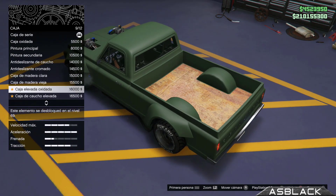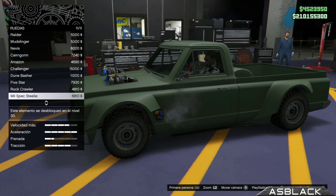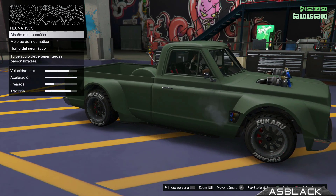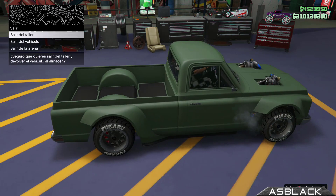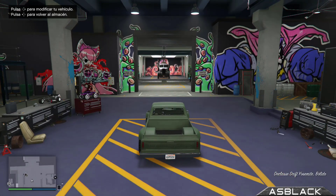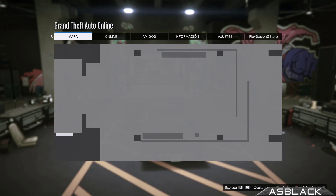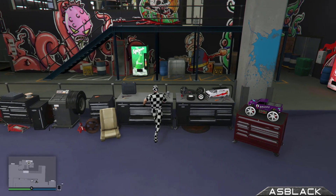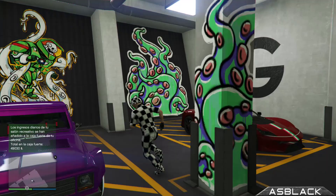Para el truco del Bandito ya sabéis que tenemos que venir desde el búnker, ponernos a reaparecer en el búnker. Desde el búnker luego ya nos vendríamos a la arena. Es muy fácil: solamente hay que entrar en el Bandito, salir y hacerlo con el botón options de la pausa. Aquí ya sabéis cómo se hace: entramos en el Bandito, salimos, pulsamos el botón pausa. Según suelto el botón pausa, hay que darle flecha izquierda a almacenar. Nos vemos hacia acá, yo me pongo en primera persona, hacemos nuestro saludo, y así de fácil es modear nuestros coches con el Bandito.